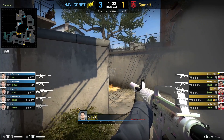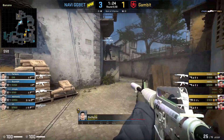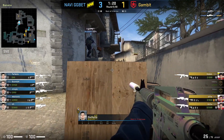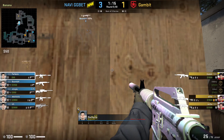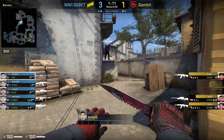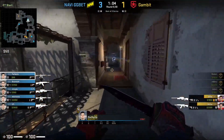Watch how as Boombl4 is jumping on top, Perfecto never, ever takes his crosshair off the corner of half wall. Perfecto then positions himself behind Carr to play off Boombl4's contact — as soon as Boombl4 gets flashed off or gets contact with an enemy, Perfecto swings to either trade or just delete the entire enemy team. However, in this round Gambit don't come back toward Banana, so Perfecto just throws a deep smoke before rotating off toward A.